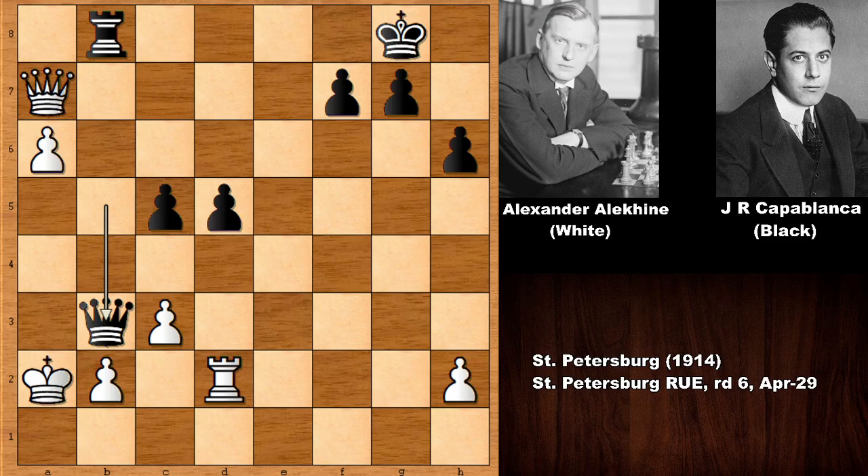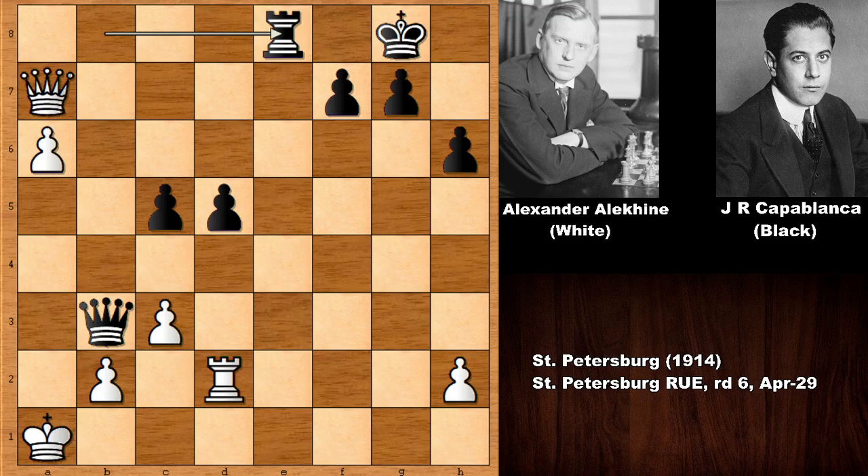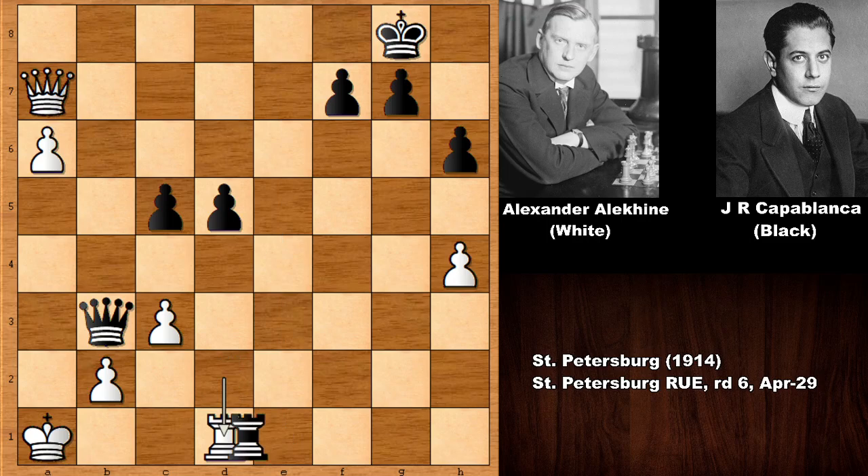Let me show you the possible continuation — why did Alexander Alekhine resign? There are only two moves: king to a1 or king to b1. Then rook to e8 and there is no defense — how on earth are you going to stop rook to e1 checkmate? There is no sensible defense. Pushing the h-pawn, rook to e1 check, only defense rook takes, then checkmate.